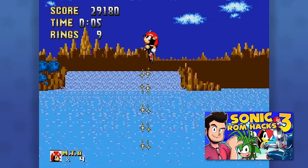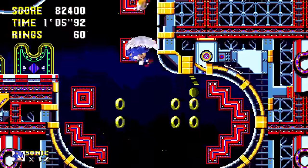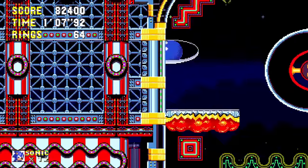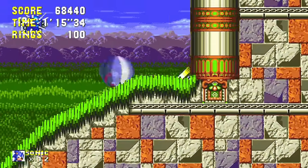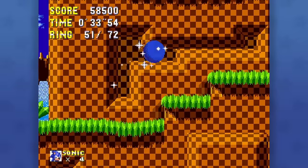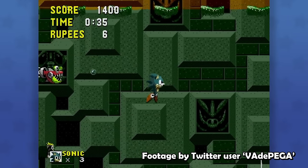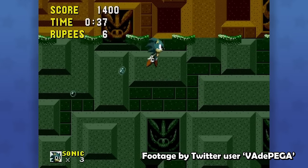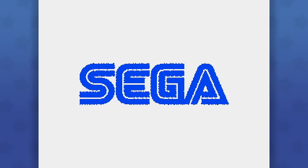Now, if you remember, Sonic 3 on the Genesis never really got the hacking love that 1 and 2 got — I'm assuming that's due to 3's relative complexity, since the accessibility of the PC version shows some of the endless possibilities that are there. But back on the Genesis — why would you even bother attempting with that game when you can already do damn near anything with the other two? Someone is out there implementing swimming into Sonic 1. Like, why care about Sonic 3, right? Well thankfully, in more recent times, we got stuff like...